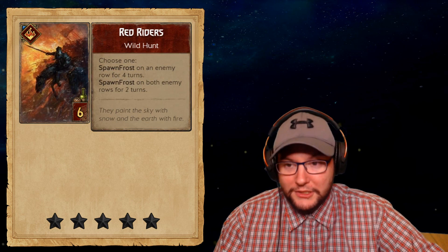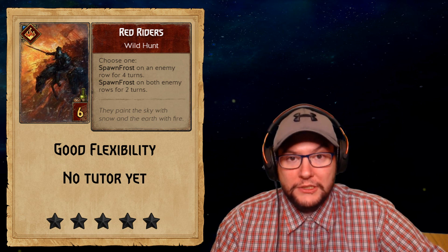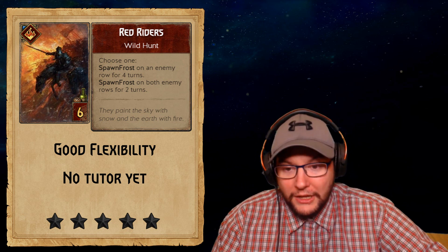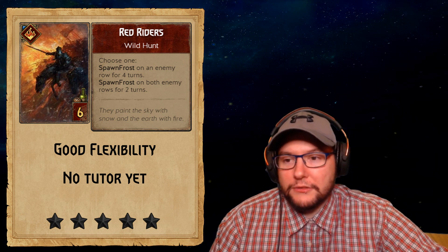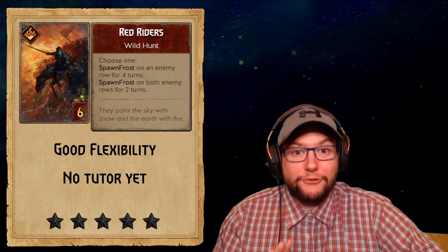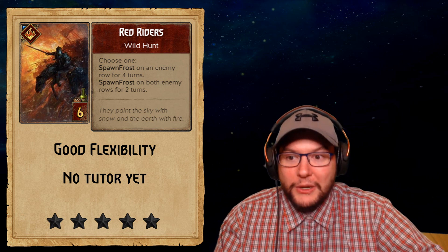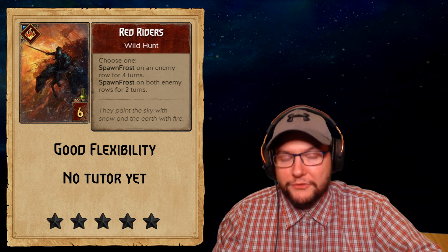Next up we've got the Red Riders — a bronze Wild Hunt special card for 6 provisions. It's Wild Hunt tagged but I don't believe there's any way to tutor a special card. Choose one: spawn Frost on an enemy row for four turns, or spawn Frost on both enemy rows for two turns. It's guaranteed to be eight value. I like that you get to choose between both rows for shorter duration or one row for longer. Six provisions is better than the neutral Biting Frost at seven provisions.